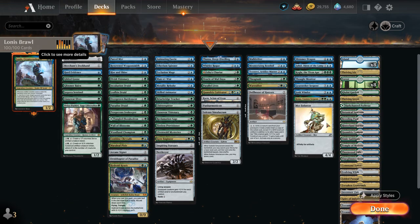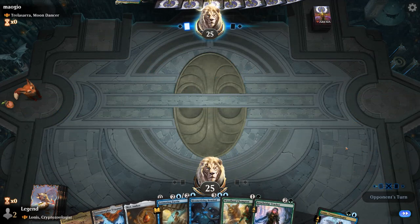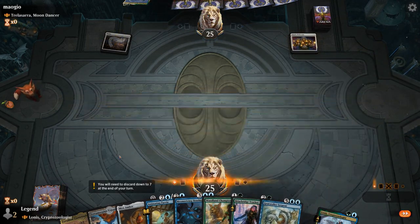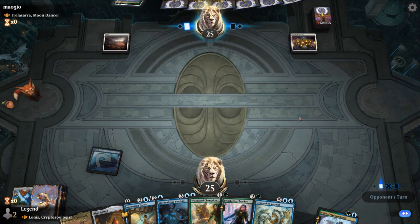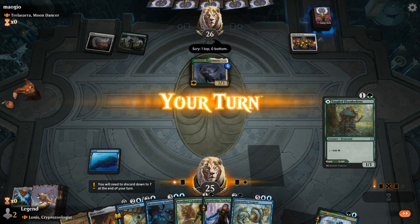That's our deck — now let's jump into some games and see how it does. We're on the draw, up against a Trellisara life gain deck. My hand's okay, not amazing, but we'll try it. We can play the Expanse on turn one, and this will be our untapped land on turn two since we're on the draw. Trellisara is going to become very large very quickly.